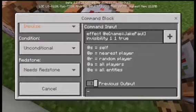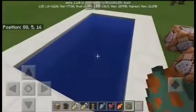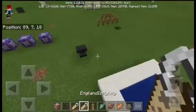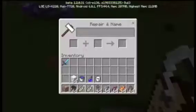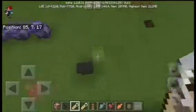One one three one. Effect at e bracket name equals 'England is my city' bracket invisibility one one. First, get your guardian — spawn a guardian here. Boom, now you can see it. Get name tags and actually name them here — you know how to name them, you play Minecraft, right?